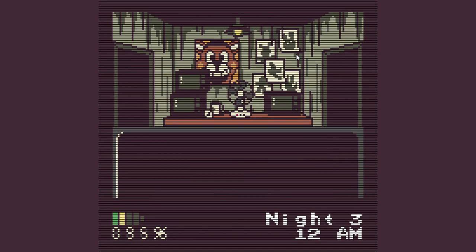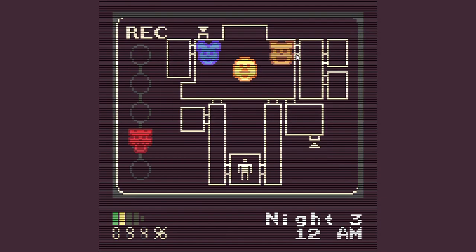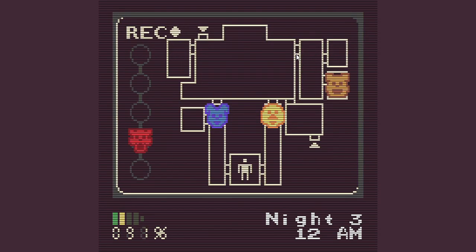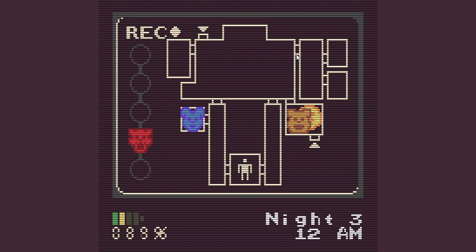Maybe that Golden Freddy wasn't good luck, because I haven't been doing that good, and this is only night 3. I've noticed that all the characters have a light coloring on their cheeks, as if they were almost the toy animatronics. Bonnie and Chica are coming down the hall. Foxy's in phase 2. Bonnie's now in the janitor's closet, but he could jump straight to the door.